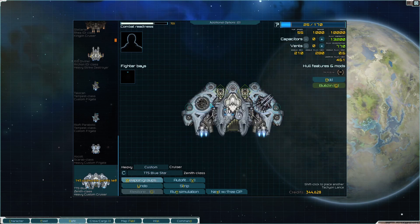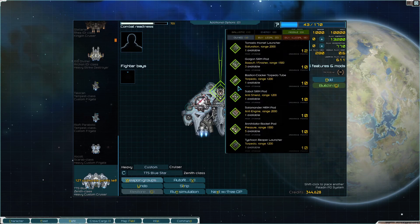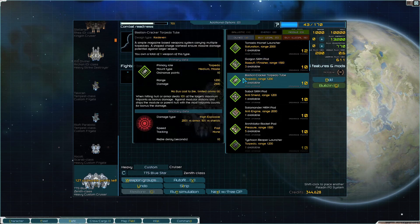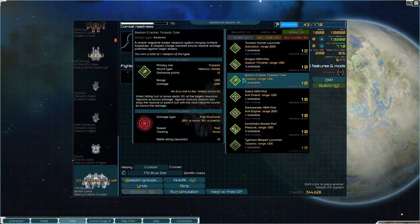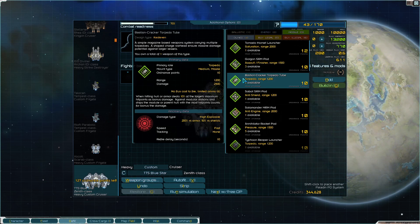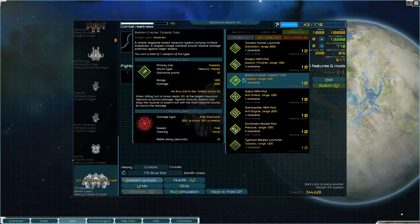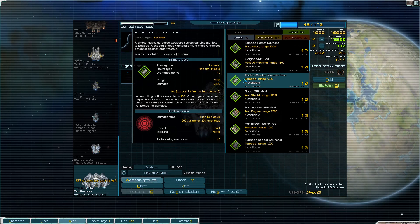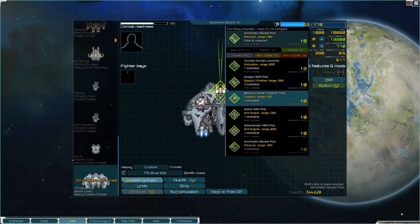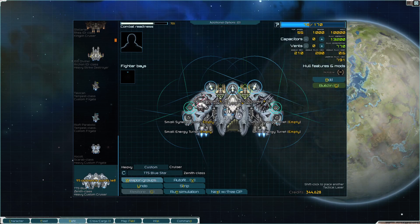The Bastion Cracker: when hitting hull or armor deals 10% of the target's maximum hit points as bonus damage against modular stations and ships. Wow - it's like an anti-capital ship! But I'm going to go with the attack lasers instead - I really like the triple attack laser on the front of these.